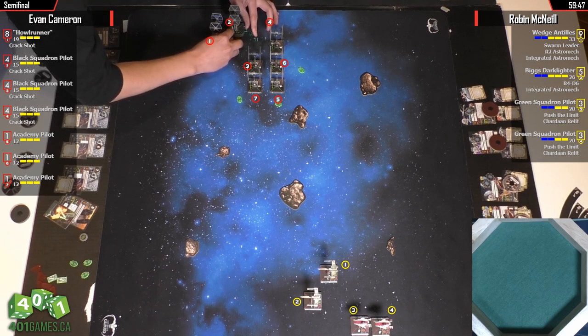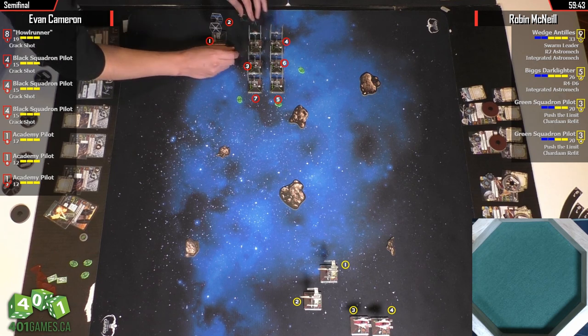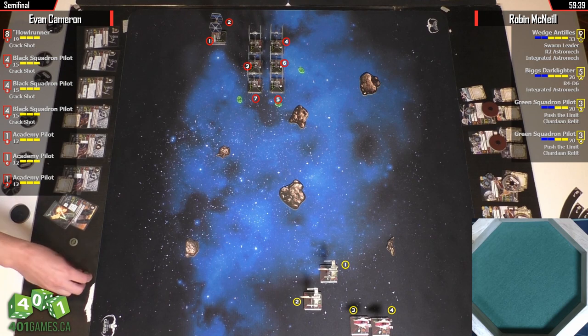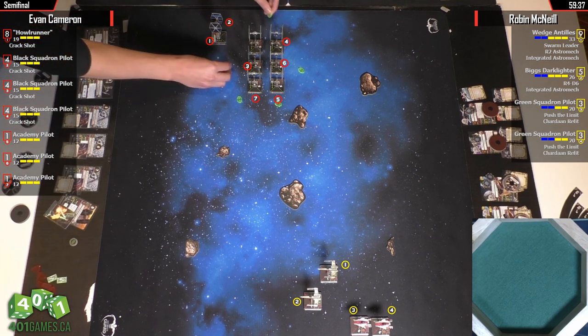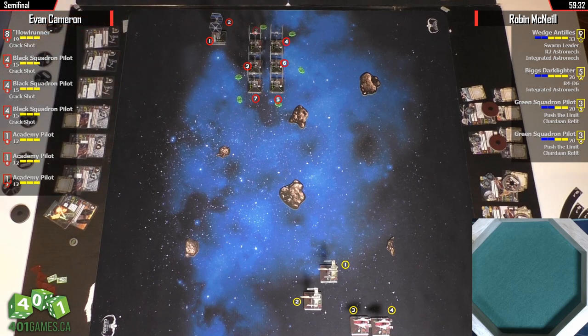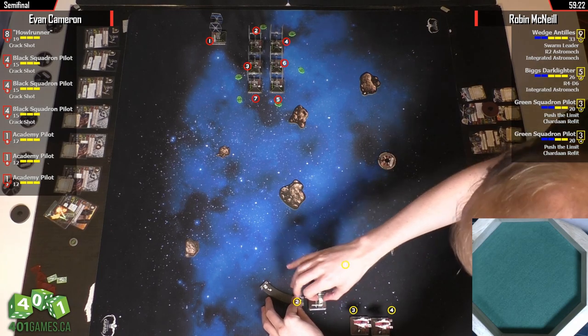There's the very common Black Crack Swarm where you fly the sixth ship with Howl Runner, usually with maybe a Zeta Leader — something like Dallas Parker flies. This list is three and one... and Howl Runner has Crack as well, plus three Academy pilots. So you've got three for blocking and three for being Crack Swarm-y.